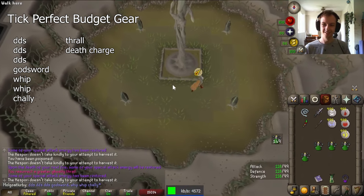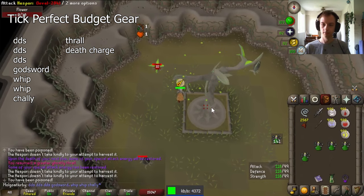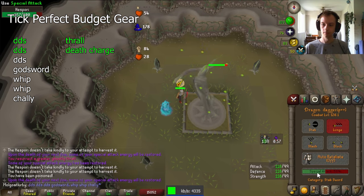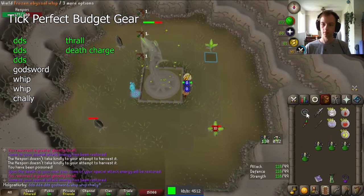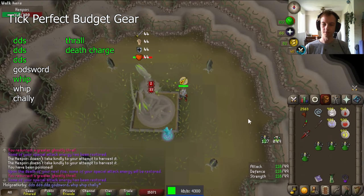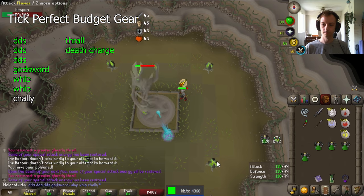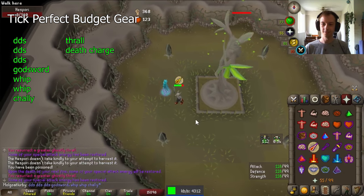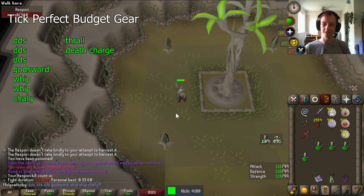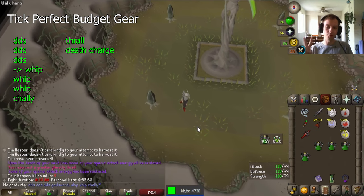This is the tick-perfect budget gear setup. We'll be doing three DDS, a godsword smack, two whip hits, and a chally. I'm actually using darts — you can just use darts if you don't want blowpipe. I did the thrall and death charge at the same time while DDSing, which is a very easy way to go about it. Once again, waiting a tick after you kill the last flower every single time. Now we're doing our godsword smack — the order is whip, godsword smack, whip. Flowers spawn, throwing the darts. Now all we have left is chally, so we wait a tick, chally, and bam — we really hit big with chally. This method is a 1 in 13, so pretty good. If you do the method that allows missing ticks, it's a 1 in 17, and the only difference is you do three whip hits instead of two whips and a godsword.